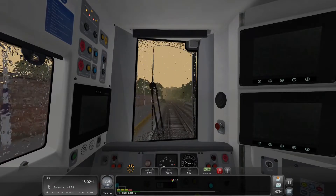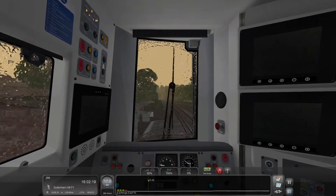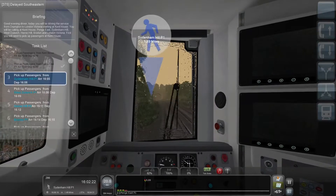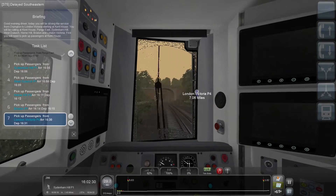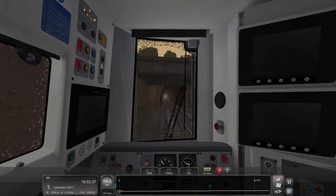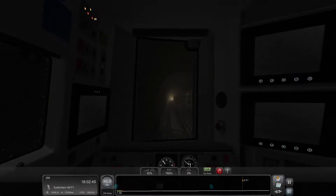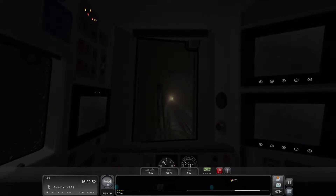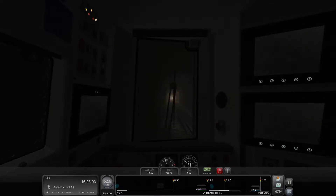Leaving Penge East, our next stop is Sydenham Hill. I took a quick look ahead at our itinerary. After the pickup at Brixton, our next stop is London Victoria — three miles away with about 15 minutes to get there. So it looks like we're going to be stopping at a red signal somewhere after Brixton, expecting a bit of a delay waiting for our platform at London Victoria. There is a service to Dover Priory. We're going to make sure we make these other stops on time, and hopefully we're given enough time from the red signal to get to London Victoria.